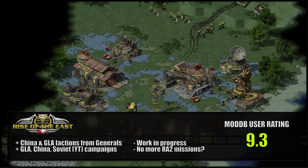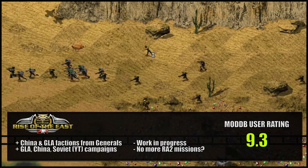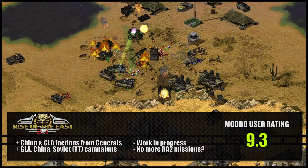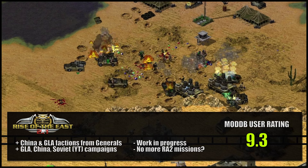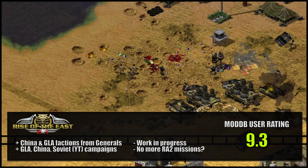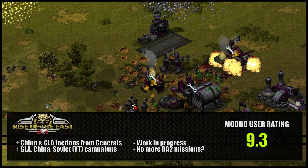Rise of the East is a mod that adds the China and GLA factions from CNC Generals, and it does so in a way that feels fun and balanced relative to the other factions in the game. You can play the first three campaign missions of each of the two new factions. It does add new units or reimagines some of the vanilla factions, so there are changes to the Soviet, Allied, and Yuri. Sadly the mod is still a work in progress, with a lot more content and missions promised, and for some reason two other campaigns that you could play in earlier versions are now missing.